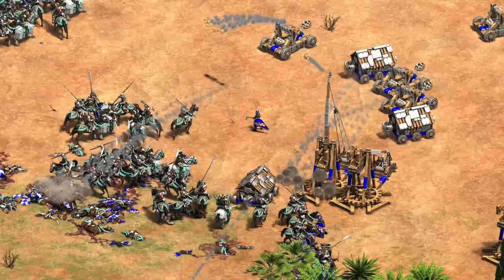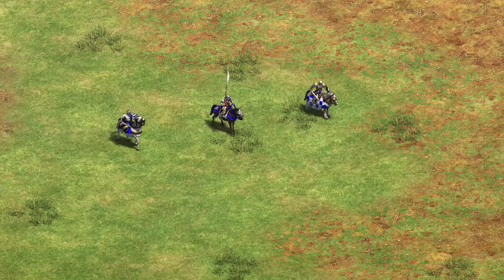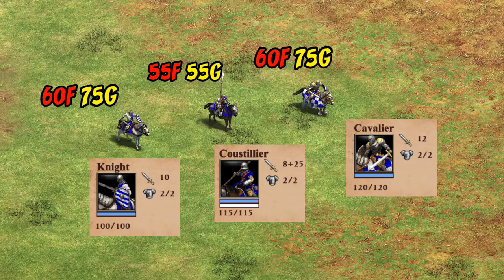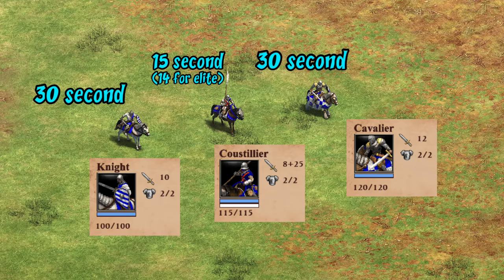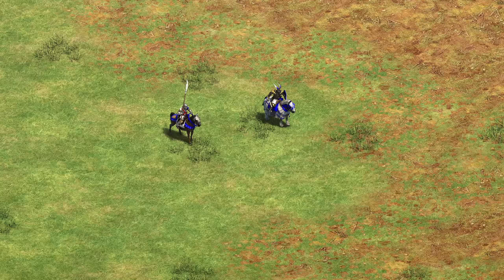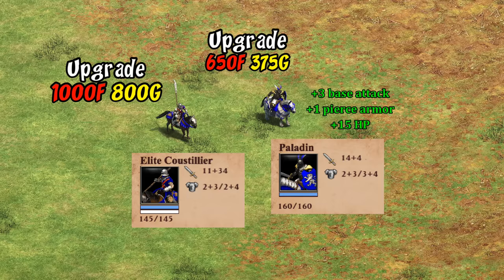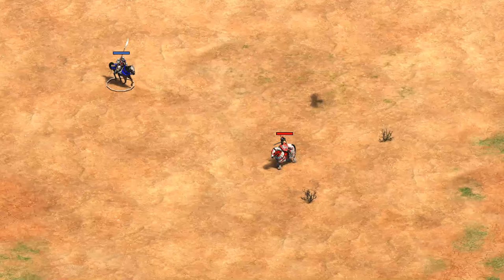Switching to their first unique unit: the Coustillier. Stat-wise in castle age its HP and armor fit right in with the knight and cavalier, though notice its attack says plus 25, which reflects its unique charge mechanic. It's cheaper than the knight line though of course you need a castle to create them, so arguably it's just making up for a higher upfront cost. Their quick 15-second creation time is also nice for a castle unit, meaning the castle works at the same rate as two stables. In imperial age the paladin's base stats are slightly better across the board in terms of HP, pierce armor, and base attack, and the Coustillier is cheaper to upgrade but more expensive on a per-unit basis.